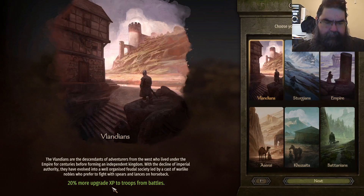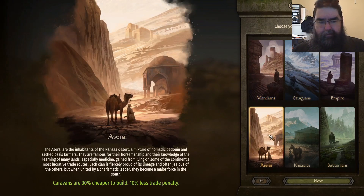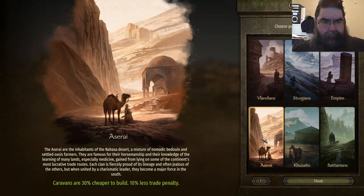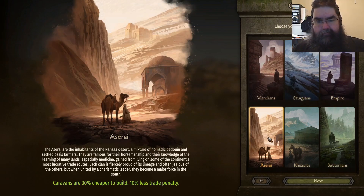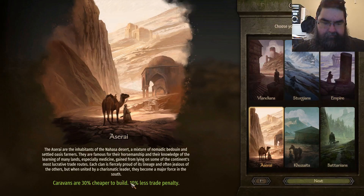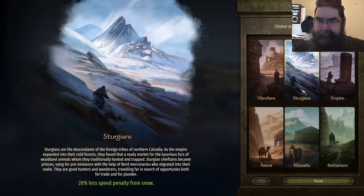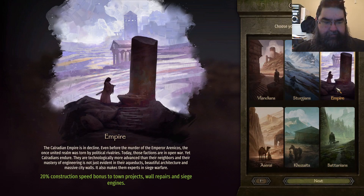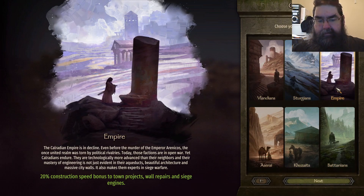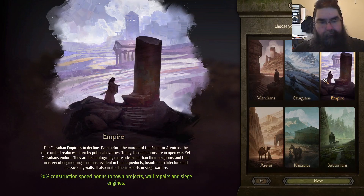20% more XP for troops from battles — quite important. Trading: I will be a merchant, so that's 30% cheaper to build, and 10% less trade penalty is interesting. There's no penalty, but reduced construction speeds — it's going to take quite a while before we get into doing more repairs and stuff.